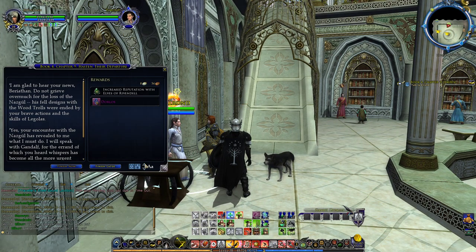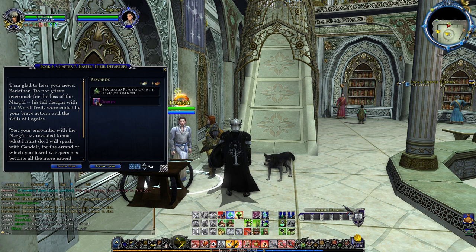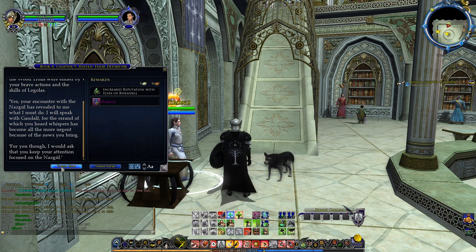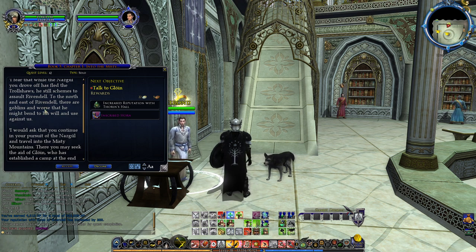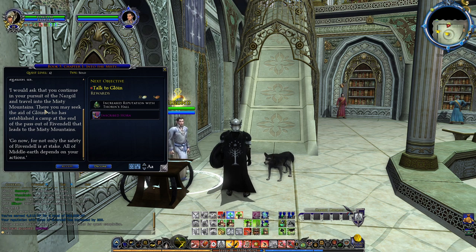Dark days are coming. Elrond speaks: 'I am glad to hear your news, Veriathan. Do not grieve over much for the loss of the Nazgul — his failed designs with the wood trolls were ended by your brave actions and the skills of Legolas. Your encounter with the Nazgul has revealed to me what I must do. I will speak with Gandalf, for the event of which you heard whispers has become all the more urgent. For you, I would ask that you keep your attention focused on the Nazgul. I fear that while the Nazgul you drove off has fled the Trollshaws, he still schemes to assault Rivendell. To the north and east there are goblins he might bend to his will. Travel into the Misty Mountains — all of Middle-earth depends on your actions.'